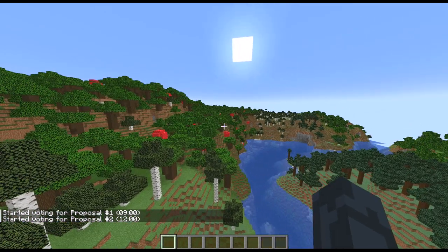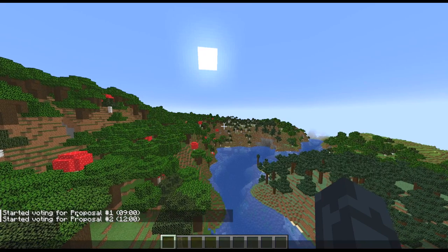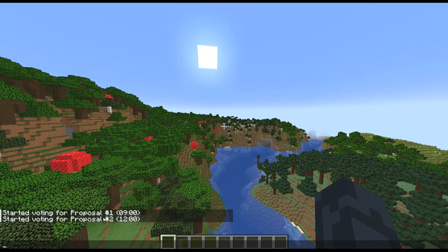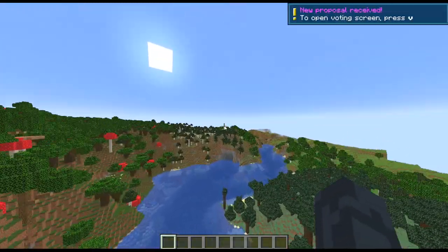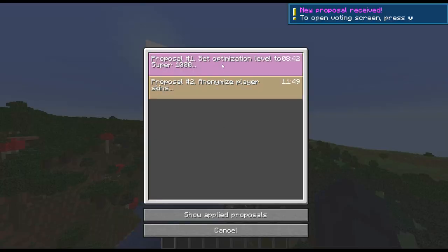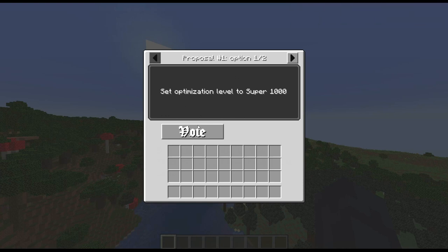So what the actual update is — it is these voting proposals. I think there's a way to vote on them, and when you vote on the proposals, what's going to happen is the entire world is going to change. So if I press V, I can go to here. 'Set optimization level to Super 1000' — well, obviously you've got to vote for that.